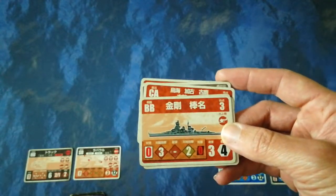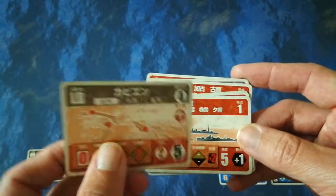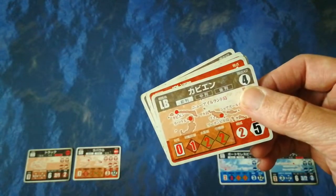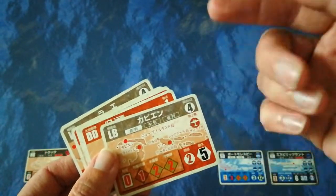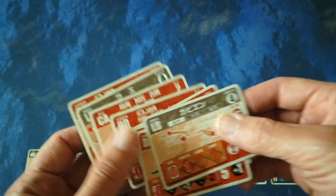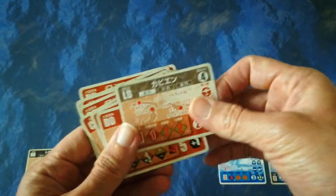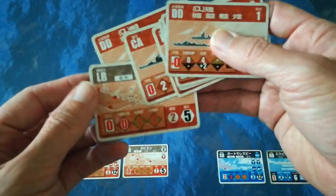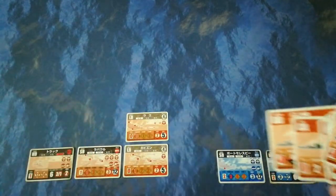Continuing the draw: 16, a pair of Kongos makes 17, and then Kavieng — another airfield — takes it over 18. Now obviously with that card the Japanese have gone over 18, but that doesn't matter. It's not a problem if you end up with a total higher than your starting allowance. It's just the moment a card makes you cross that line, then you stop drawing. Rabaul will be in the middle line because they have two bases, which they can deploy immediately. I'll put Kavieng down to show that both bases are in the Japanese front line.